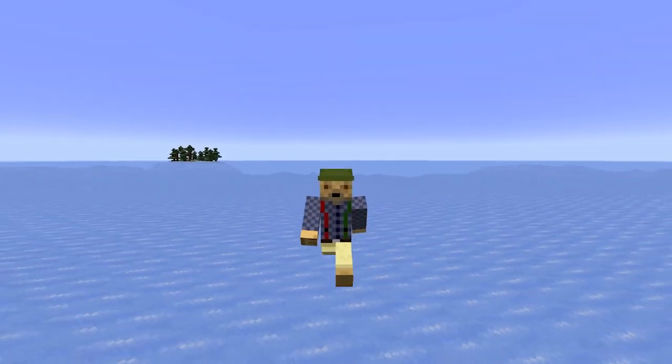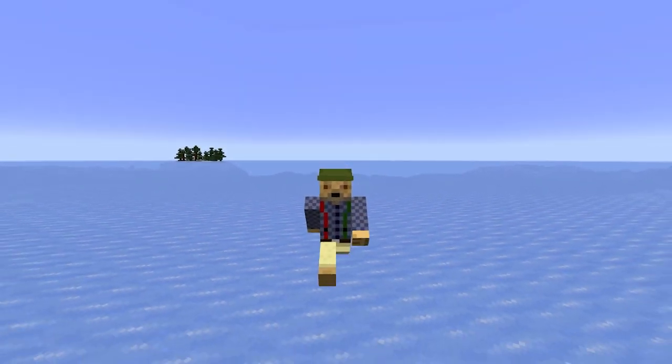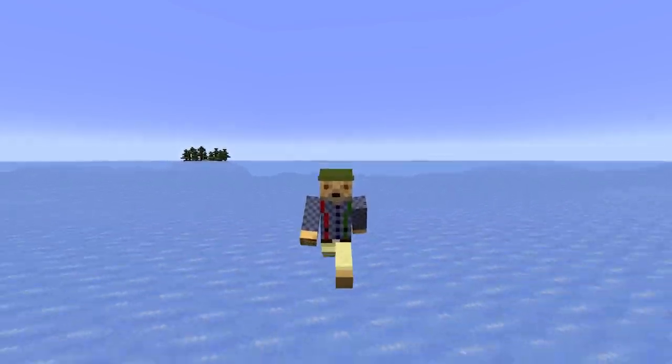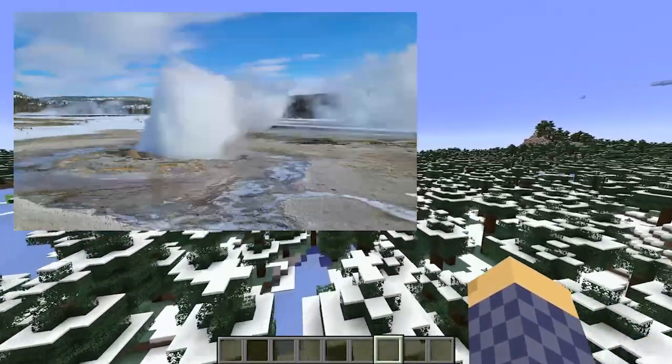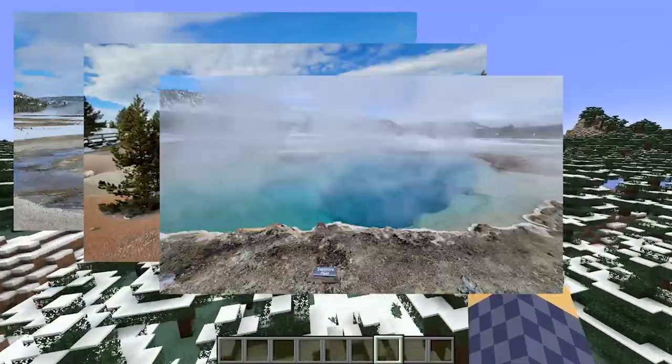I recently went on vacation to Yellowstone National Park, and do you know what they had there? Thermal features. That's right, we're talking geysers, paint pots, heated pools, and steam vents.